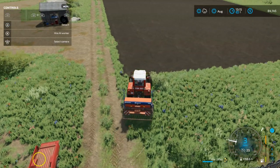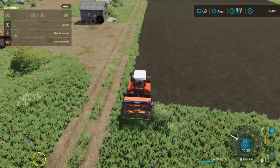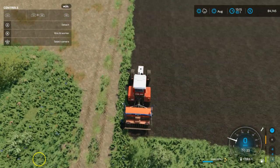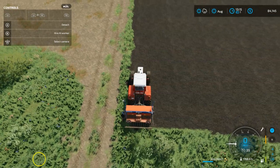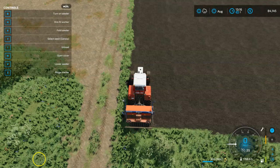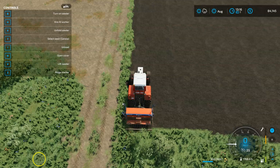We're going to go right along the edge here. Don't worry if you don't get perfectly on the edge — nothing has to be perfect and square. Now we have to use the X key to unfold the seeder. This particular machine just moves a couple of little arms. So we're going to hit X to unfold it. Now — same thing — to start seeding we're going to hit the B key. First you need to unfold the seeder.